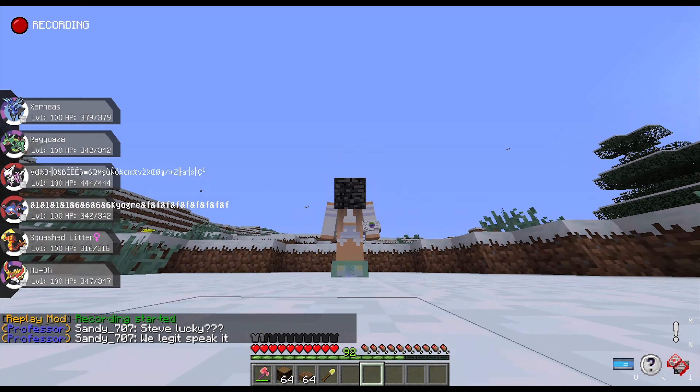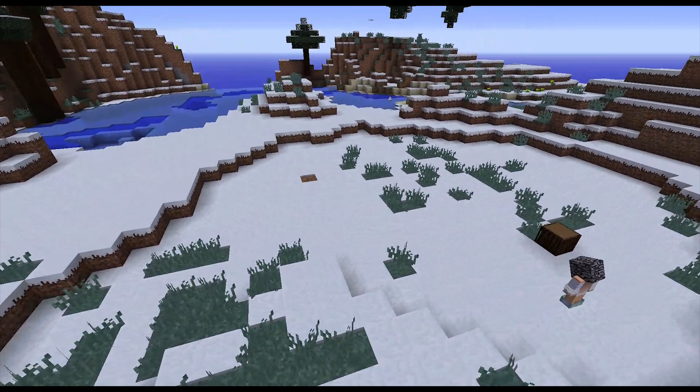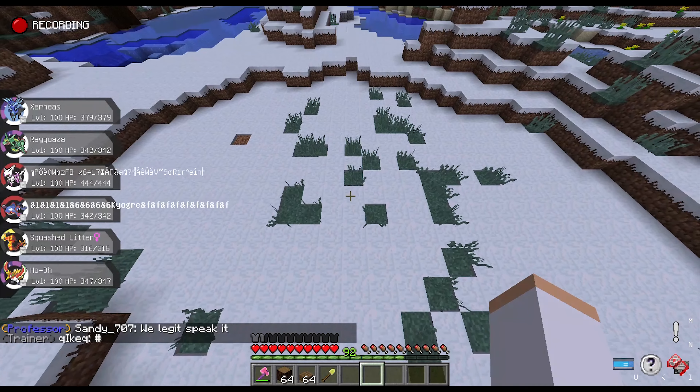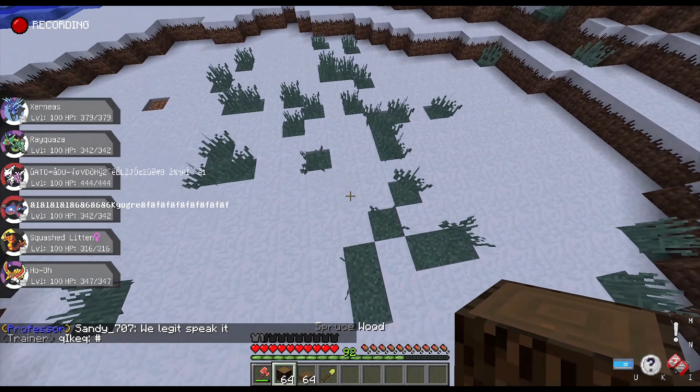Hey, it's Emma, one of the staff at Picodex. Today's video is about how to claim land. When you claim, you protect everything in a certain region.